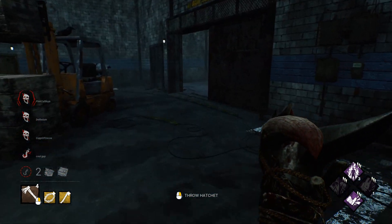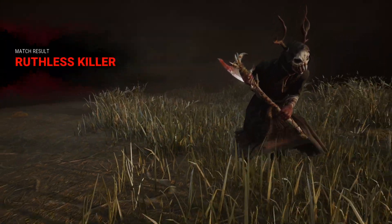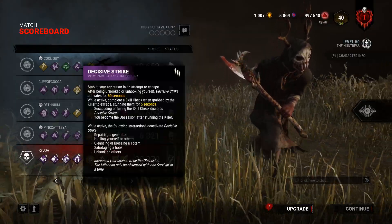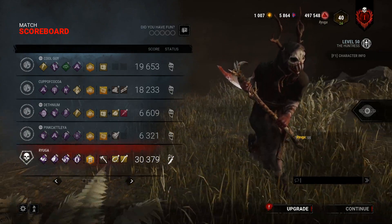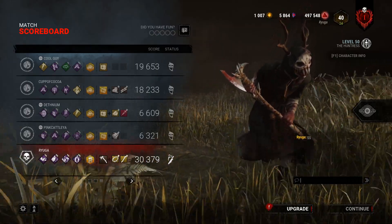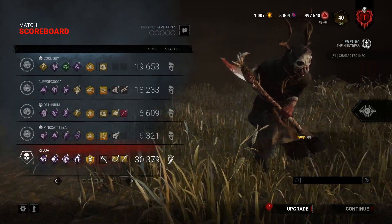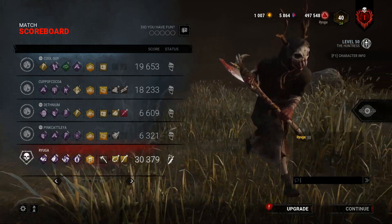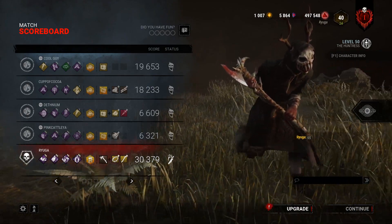Not the best map for Huntress, but I'll take it. Somehow we did better than the first match. He did have DS, so he probably missed it because of Fire Up or something. GG — thank you guys for watching. Hopefully you enjoyed the off-meta Huntress. This is your reminder: use builds that you enjoy. They don't have to be off-meta, but if you venture outside your comfort zone, you might find perks you actually really like, and you might realize you can still win with them — you don't need to run Pain Resonance, Deadman Switch, et cetera. Thank you guys for watching. I'll see you in the fog. Peace.